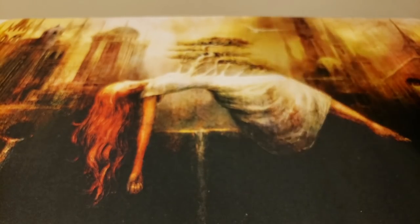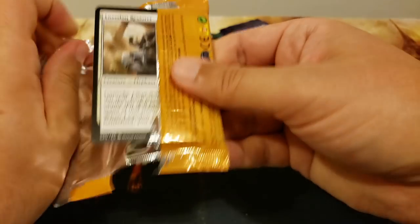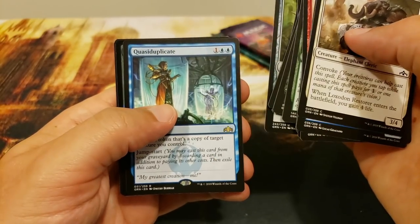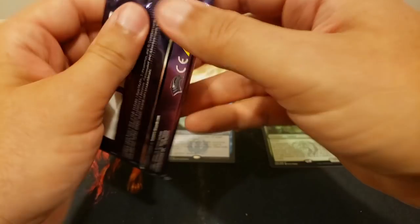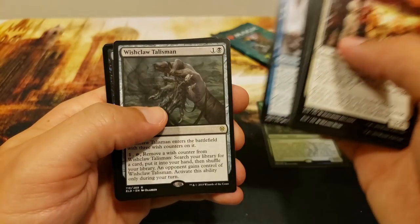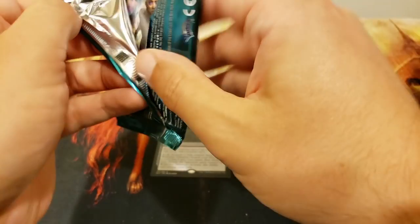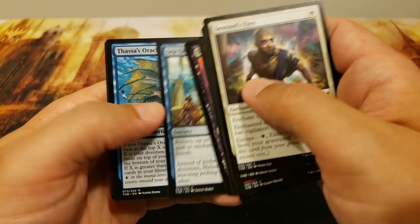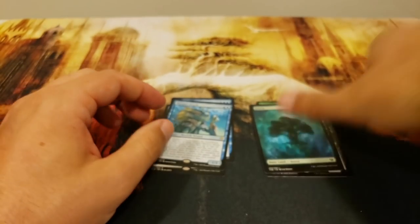Next up: Ryan from Couples Magic — check them out, a really sweet YouTube channel with some awesome giveaways. Starting with Guilds: Quasiduplicate and a foil rare — Hatchery Spider. Then Throne of Eldraine: Wishclaw Talisman and Memory Theft. Theros Beyond Death: Thassa's Oracle — that's a good one — and Eidolon of Obstruction as a foil rare. Two foil rares out of that — you've got to take it. Very nice.